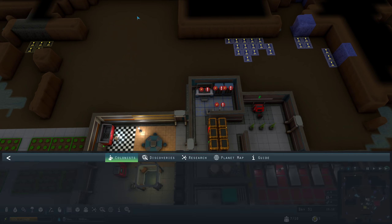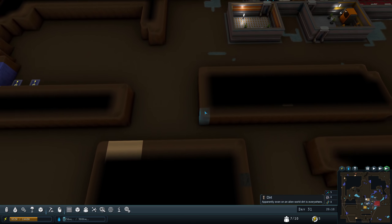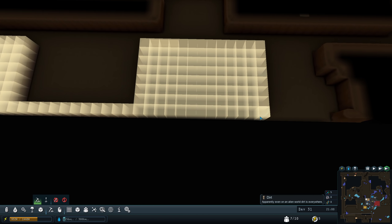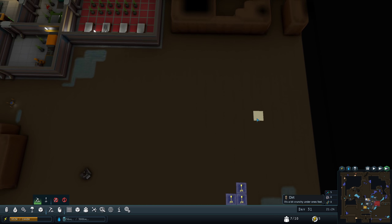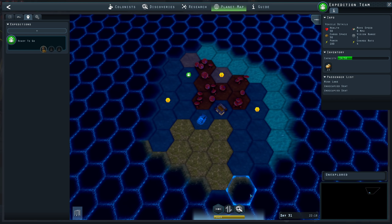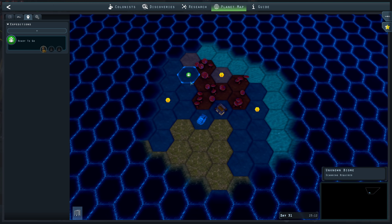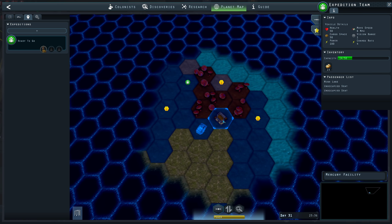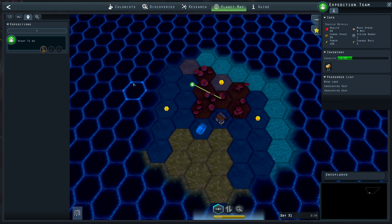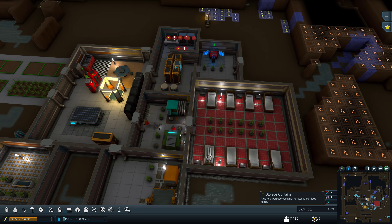I sort of forgot about the whole skill bonus. You can also send multiple people — the advantage is you can pick the person that has the best skill to deal with the situation at hand. Min has arrived, and this point of interest gave bio samples and Tangle Fruit. I'm going to have him come home because he's the least experienced person in the group, and I'll send someone more experienced.